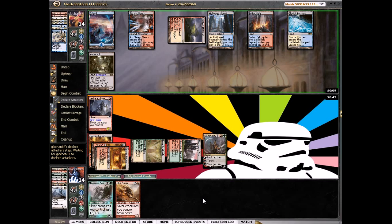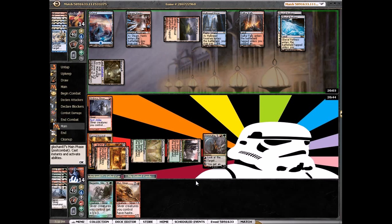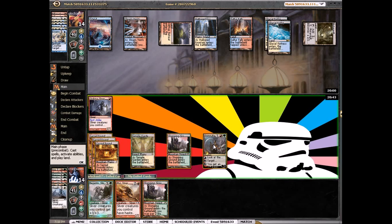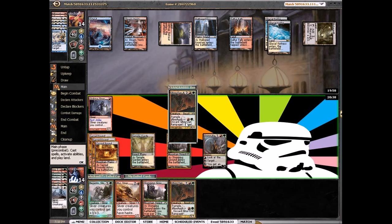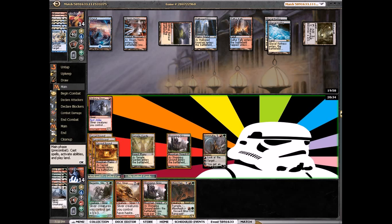He obviously doesn't have a Warleader's Helix or he would've used that. He's down to three cards. Let's plus Domri — Rampager, that was good. We're actually just going to play Megantic Sliver this turn.